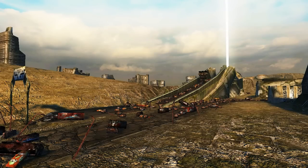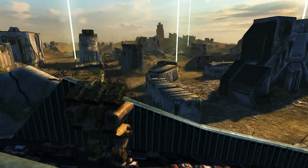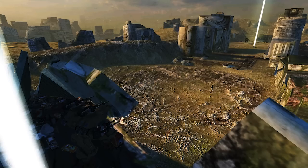On the left of the respawn we have a destroyed bridge. This is an amazing position for using long range weapons: Kangs, KWK, Zenith. Molots can also get to the center in the line of sight.